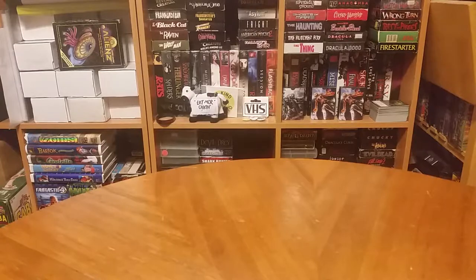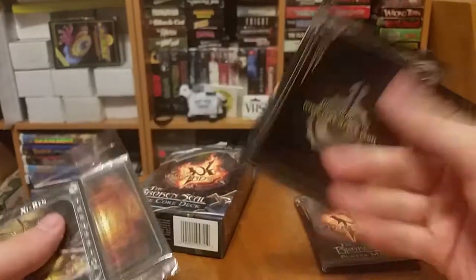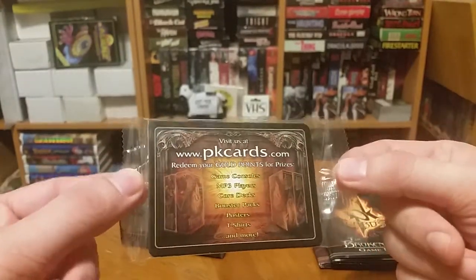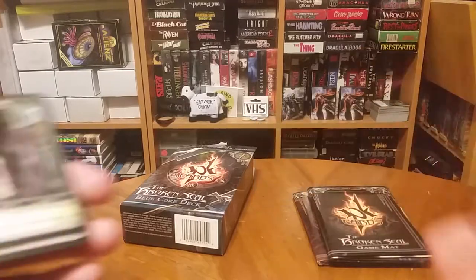I just wanted a quick breakdown of that since I've already done it. We have a player manual, we have the game mat — which you will want to use, let me tell you — we have the gold card and then the extra cards in there. So we're going to open this first. You get a rundown of what all's in it, the gold card deal.